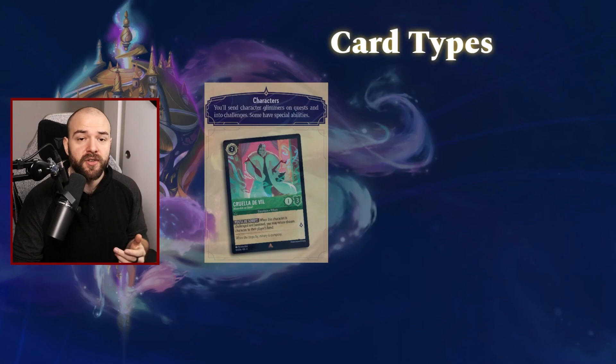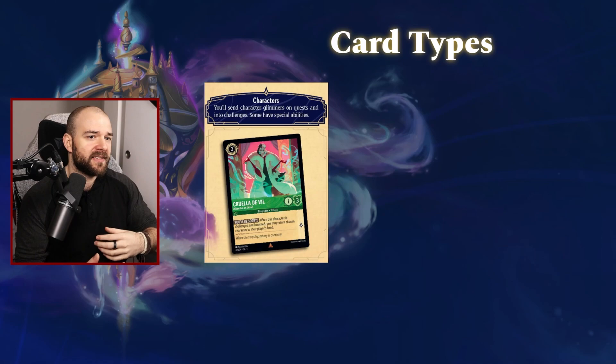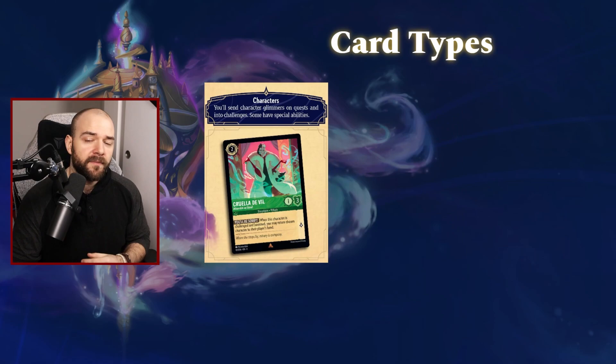Jumping into those card types, first we have the character card — those are the ones you'll be playing out, analogous to your creatures in other card games. Here in Lorcana, they are character glimmers. That's how they're specified — you're bringing in glimmer ink versions of those characters.